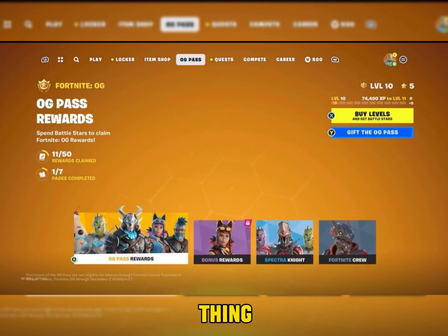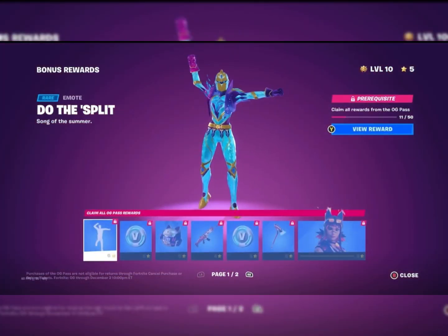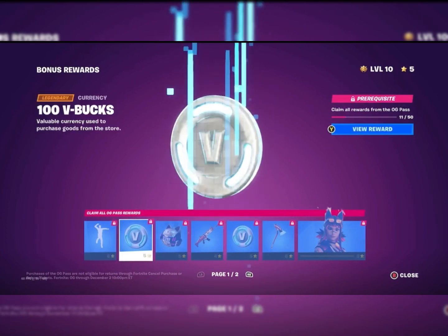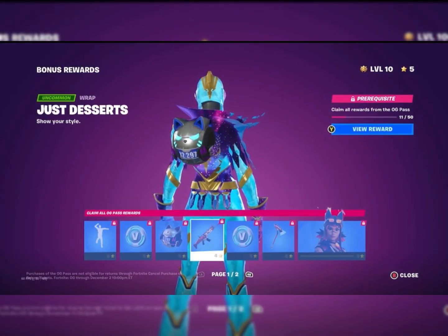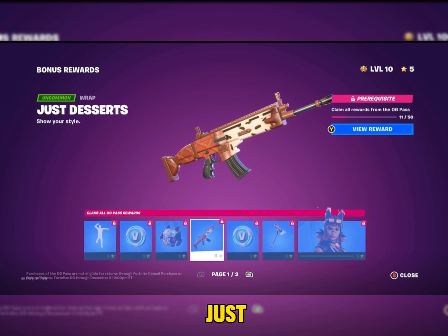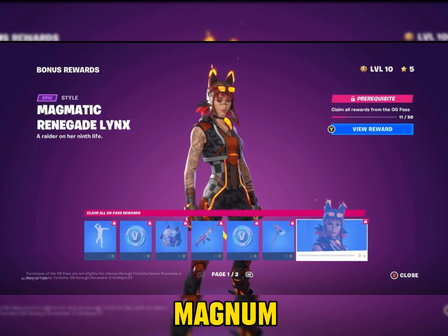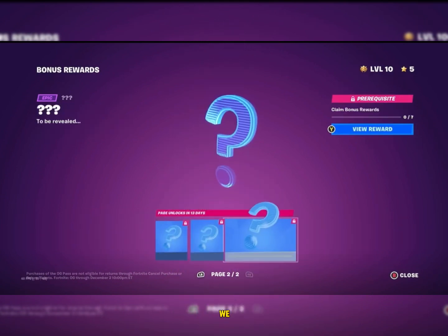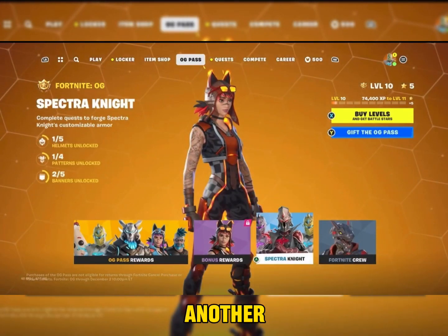Now I'm gonna show the bonus rewards — because very few do. We have a hundred V-Bucks, Dark Storm Renegade Rust Cat, Just Desserts, a hundred V-Bucks, Scratch Mark Shredder, Magnum Magic Renegade Lynx — and we only have three bonus styles. It says claim bonus rewards, maybe there's another one too.